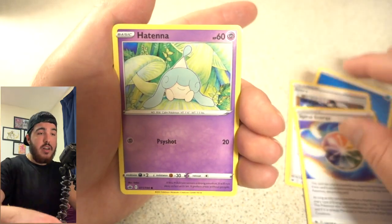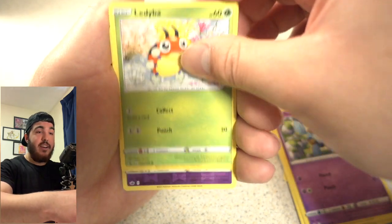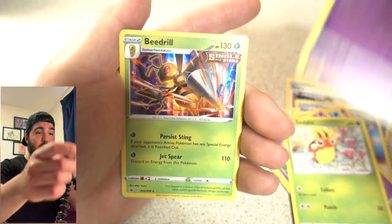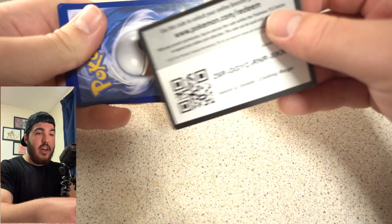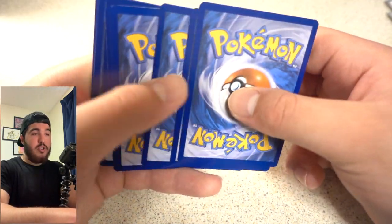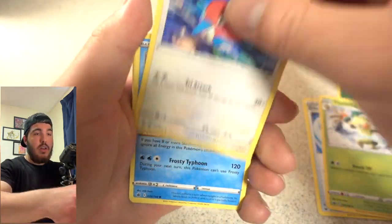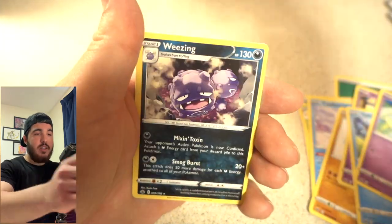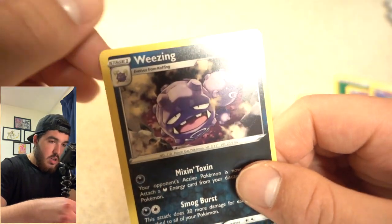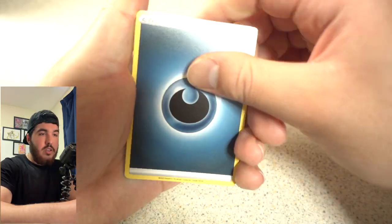Bang! Spiral Energy, Hattena, Castform. Code card for you guys. Thwackey, Porygon 2, Castform, Sharp Hit. Next up we've got a Weezing — is that a holo? No, it's not. But this is a nice reverse rare Weavile — I quite like that.